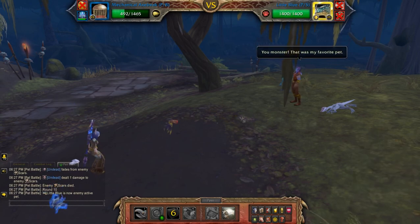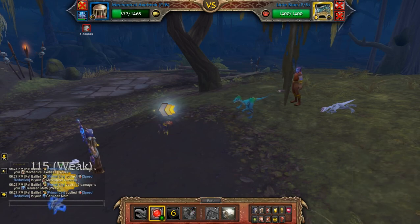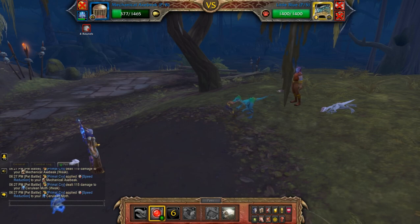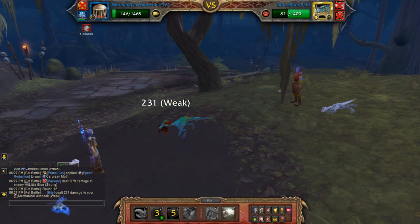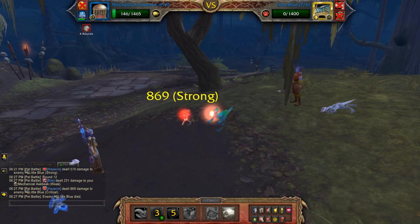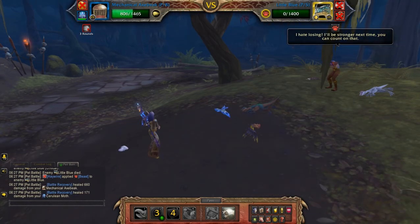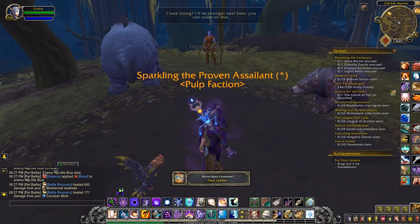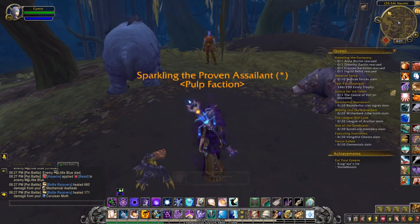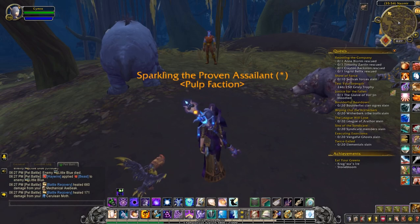For the last pet, since it is a beast, that's why Haywire is pretty cool to use. My backup pet — you can pretty much throw in any other flying pet that you want, but yeah, that's pretty effective. Alright, thanks for watching and I'll see you for the next video.